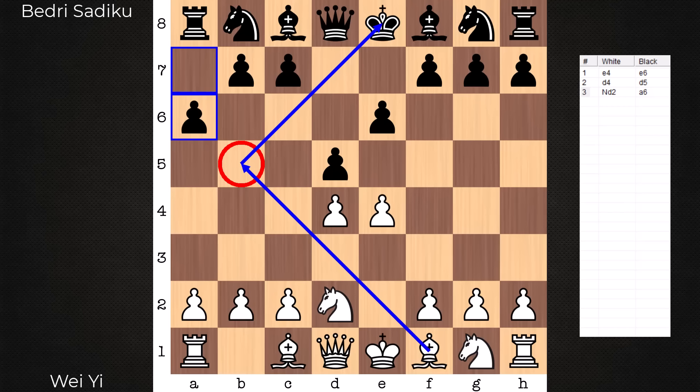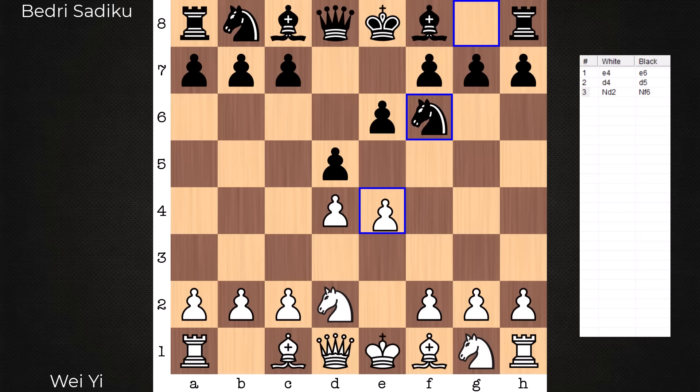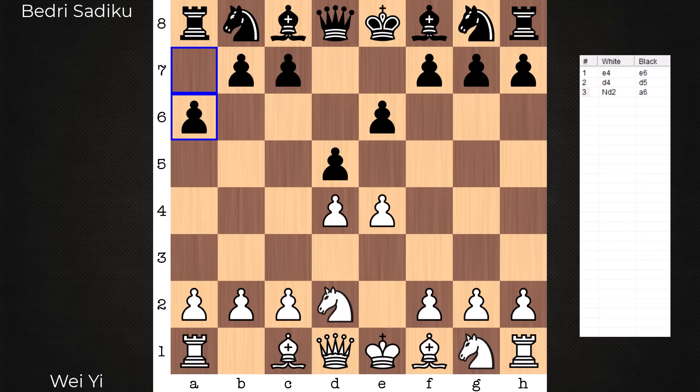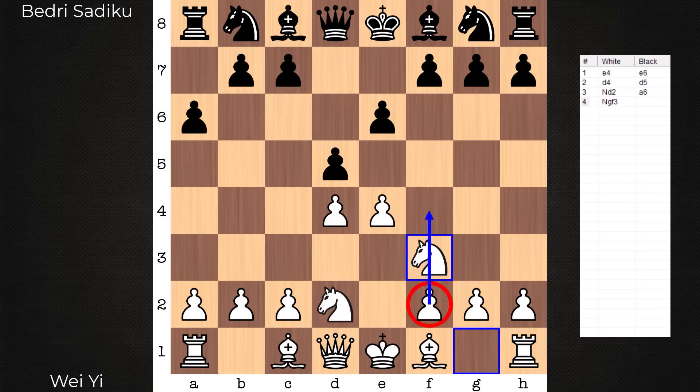What is the point of a6? On the surface, it controls b5 and takes away bishop b5 lines. The deeper point, however, is that black doesn't want to see a certain pawn advance by white. Instead of a6, let's say knight f6, e5, knight d7 — this is the pawn advance black really doesn't want to see. By playing f4, white now has another pawn contributing to central control, supporting the big e5 pawn. So in a way, this a6 modern system is a waiting move — waiting for white's king knight to go to its favorite square. That's what we have in this game: knight g to f3. Now black doesn't have to worry about this f-pawn contributing.